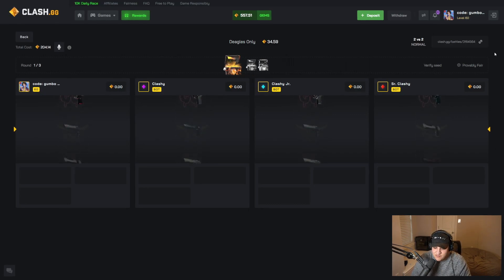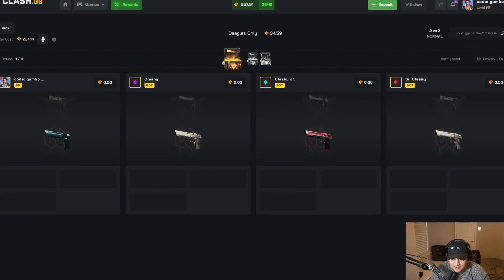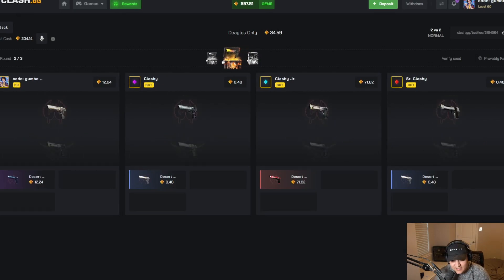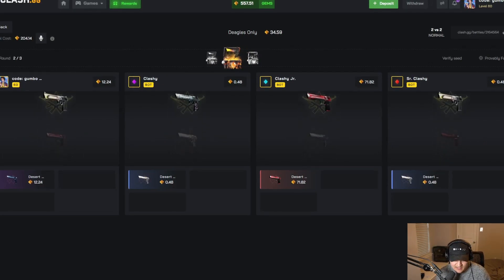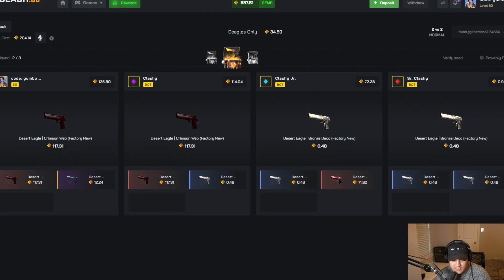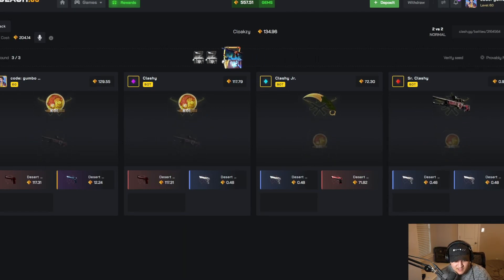We're gonna hope for the best. The Cloaksie case is 10x for profit, you heard that right — 10x for profit, it's over 100 gems, pretty risky. But if we can hit on it, it will be okay. Double crimson — oh my god, we almost just pulled a freaking hand cannon! Holy crap! There's a freaking Howl in this case boys!